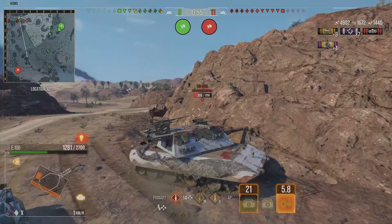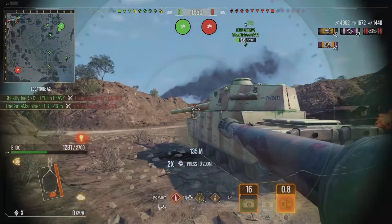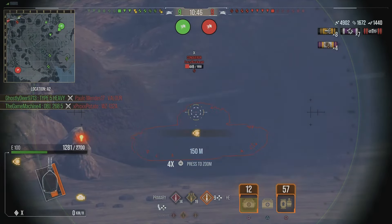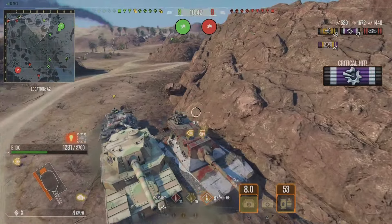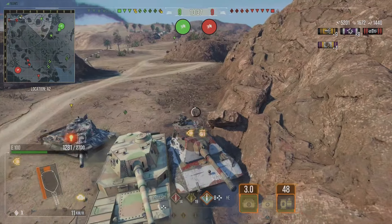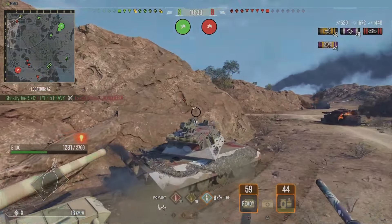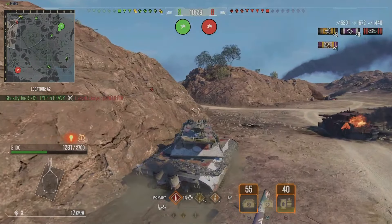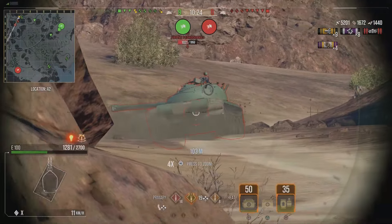The Type 5 easily hits for 500 or 600, but the E100 usually hits for 300–350, sometimes 400 if you're lucky — in my experience it's usually 300. But it's still useful. We just saw that against the Conqueror: he didn't have a clear shot, switched to AT, and put in 300 — it's very handy. Basically any high-alpha tank like the 60TP or Type 5 should use advanced reload.